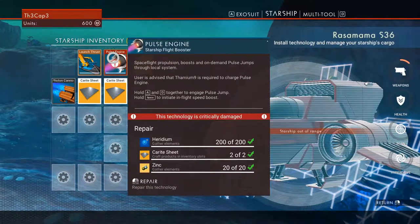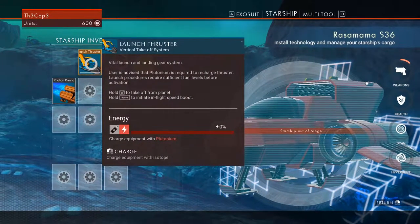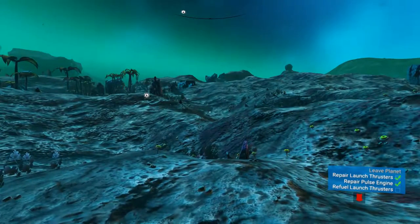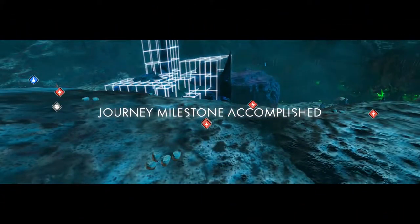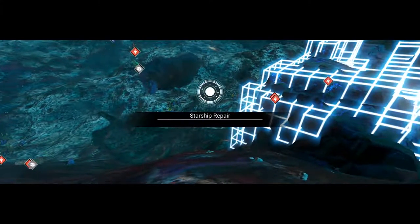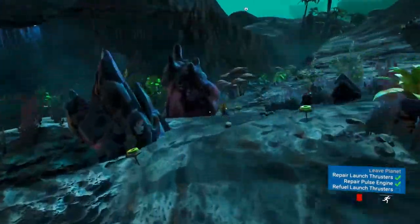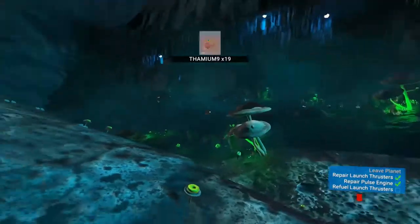I've mined enough heridium — we can actually fix the ship now. If we're close enough we can just repair it right here. Now our objectives say to refuel our launch thrusters, so we need to find some plutonium. Let's use our handy scanner. These milestone pop-ups are kind of cool but they get old after a while, especially when they come up in the middle of a fight.